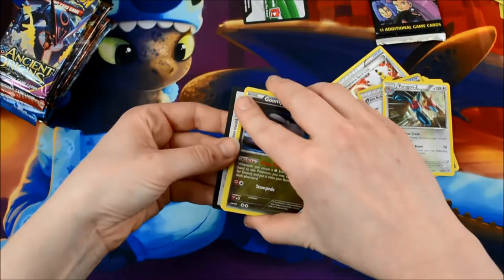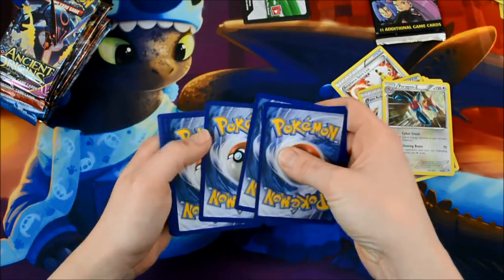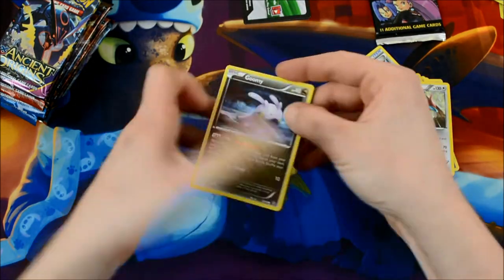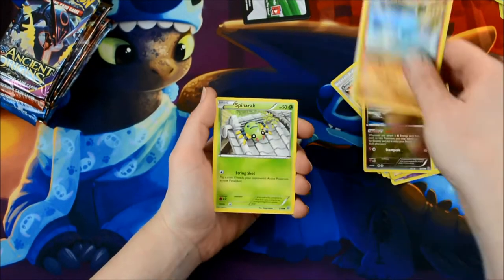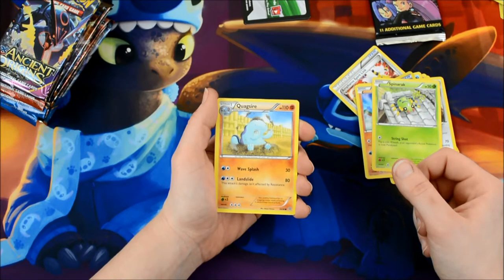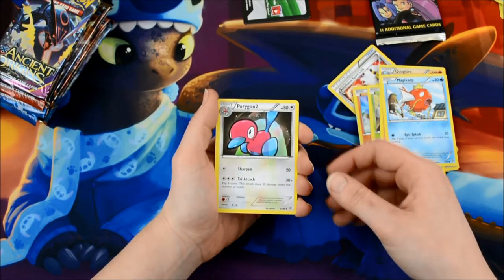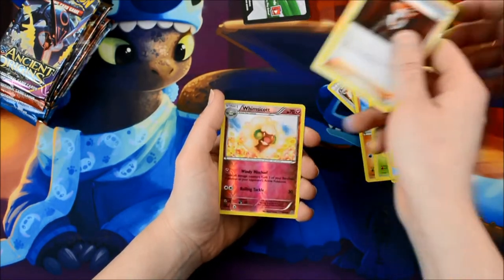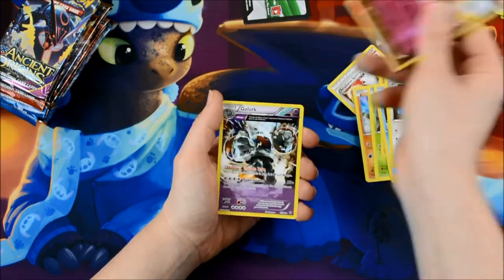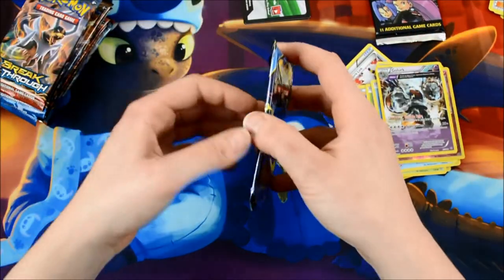Something good, something good. Okay here we go — another Ancient Origins pack. Goomy, Wooper, Spinarak, Quagsire, Magikarp, Porygon 2, Vaporeon. I'll take the Porygon. Lysander — I'll take Lysander. Whimsicott Reverse, and a Golurk. Ancient Trick Card. So exciting.